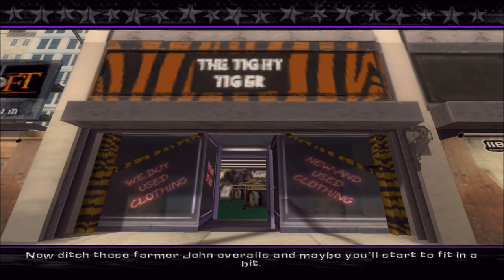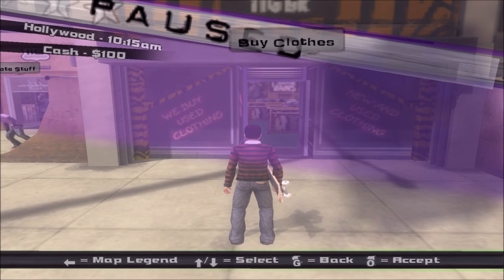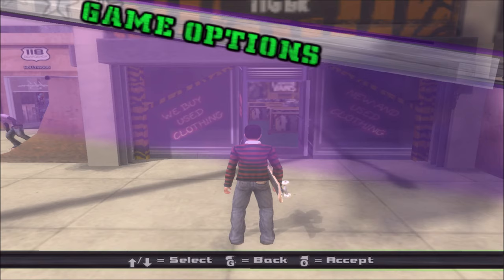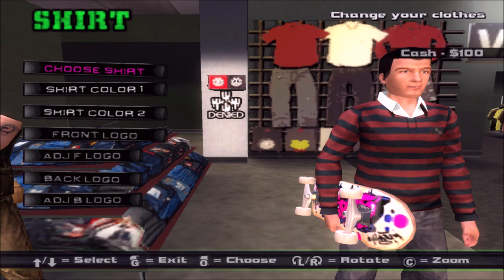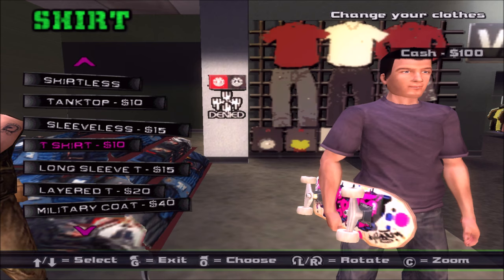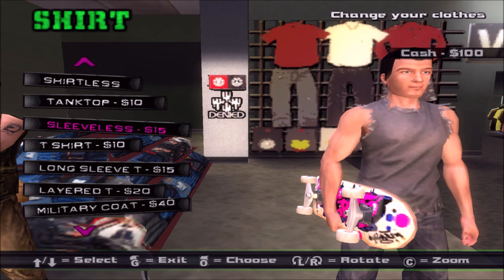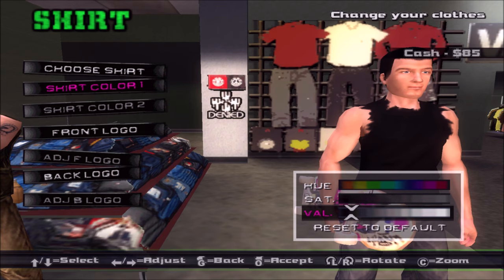Heading to the clothing store next. I wish there was a mod for this game that showed PS2 button prompts so I'd know what I'm pushing. Making a custom t-shirt with our own logo — I used to deck my guy out in that all the time. Going with a black sleeveless shirt because we are metal. The NPC compliments the choice and says to come back anytime.